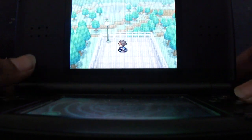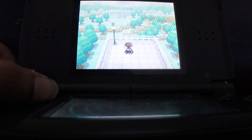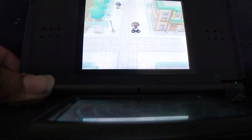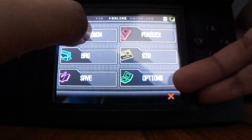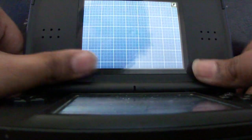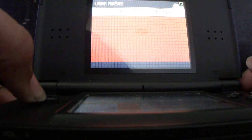You can get yourself a Snivy, Tepig, or Oshawott. No matter what you do, you have to buy three versions if you want to catch all three. Thank God I picked Snivy in my White and Oshawott in my White 2, so I was all set. In my Black I picked Tepig, and in Black 2 I also picked Tepig but I got a Blaziken — because Blaziken's freaking awesome. You do have to buy three versions for the starters. It's pretty sad — it's Pokemon's scheme for money, and truthfully it's a pretty good scheme.